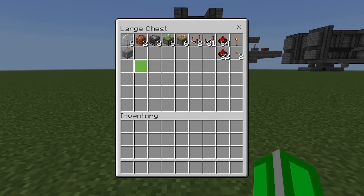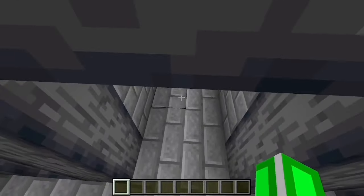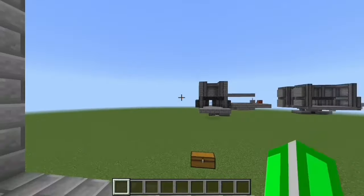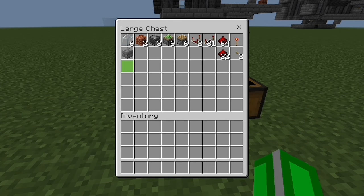Now the first thing you're going to want to do is get all your materials. You're going to want to start with a bunch of solid blocks. I don't have the exact number but you're going to need a lot — for placing redstone on and for parts of the door. Solid blocks include stone, brick, and most blocks, but not half slabs or glass.